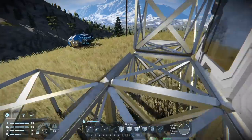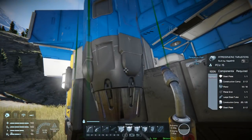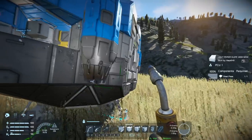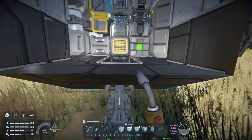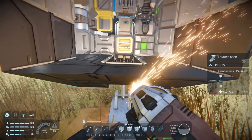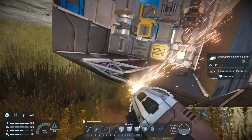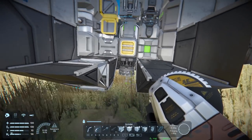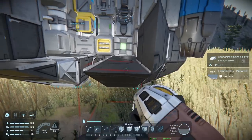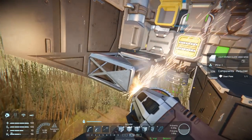Beautiful — now I have the survival kit. I need to decide how I'm going to build these things. These are atmospheric thrusters pointing up. I think the first thing I'm going to need is a cockpit. There's something pointing down there I didn't see — what is that?